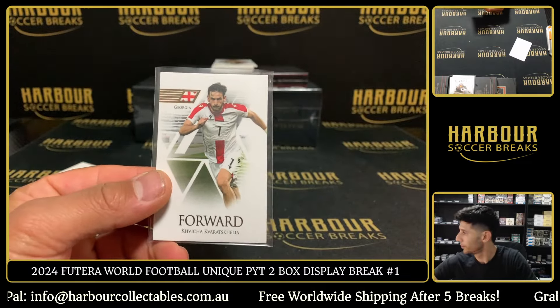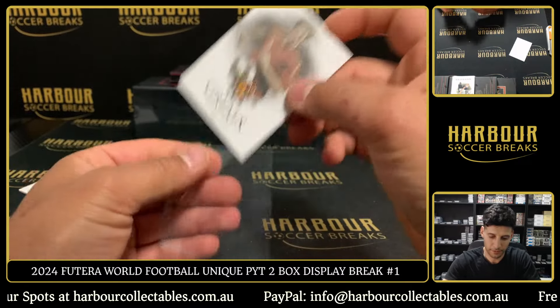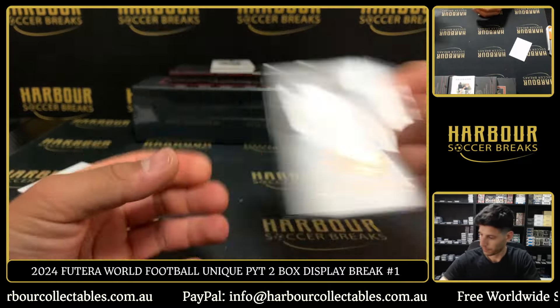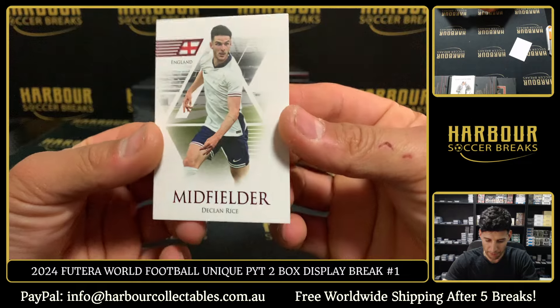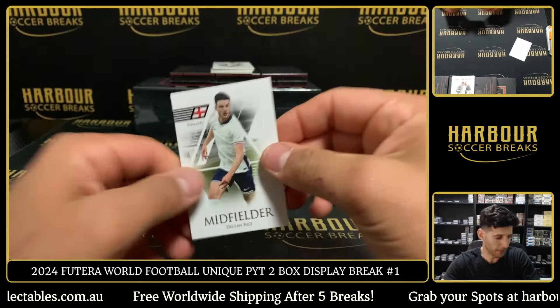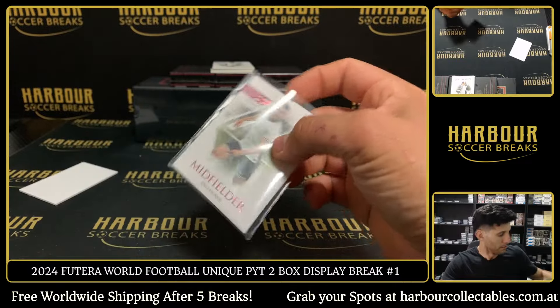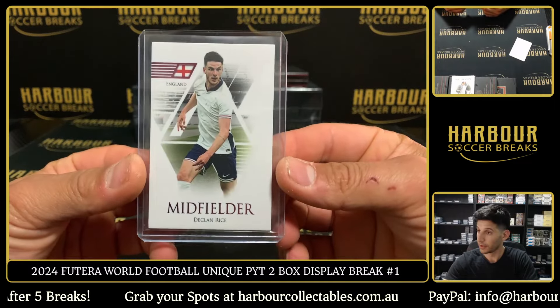Starting off with some Kravoskelia. Next up we have the Greats — Fernando Torres. And we have our first numbered card: Declan Rice on the pink, 10 of 55. England.